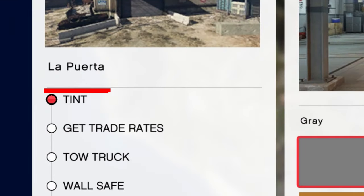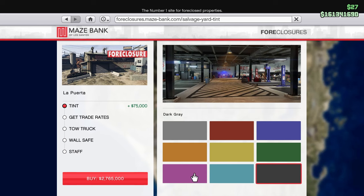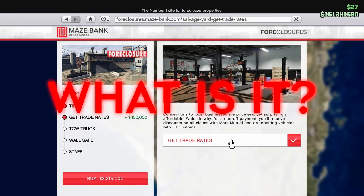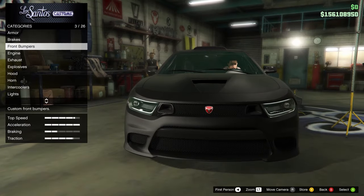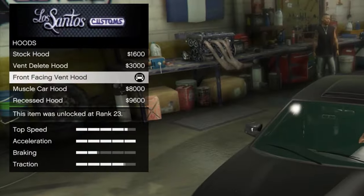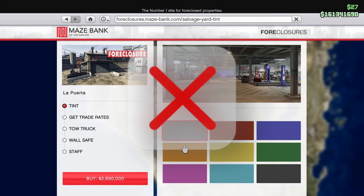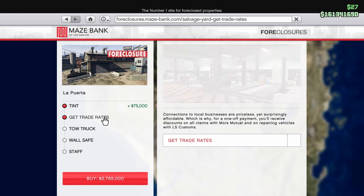The first upgrade is the tint, which is simply cosmetic and won't carry any extra benefits for the business or money making. The next upgrade is the trade rates, which will cost $450,000. For that price you get discounts on all claims with Mars Mutual as well as discounts when repairing vehicles with Los Santos Customs. This is definitely the most useless upgrade out of all businesses in the game and definitely isn't worth spending an extra $450,000 for it.